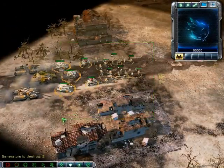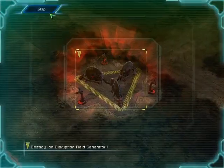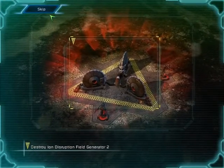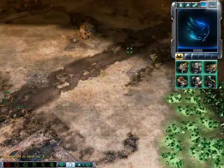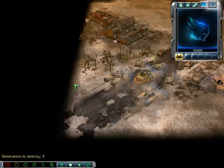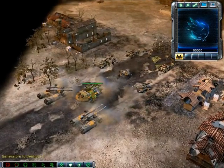Predator! Incoming transmission. Predator ready for battle. The ion disruption field generators are preventing a potential strike from GDI's ion cannon. They must be destroyed to defeat Nod's forces. Confirmed. Enemy unit sighting.